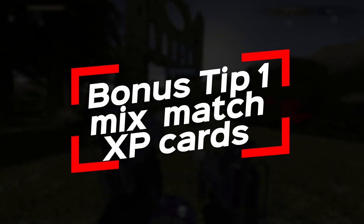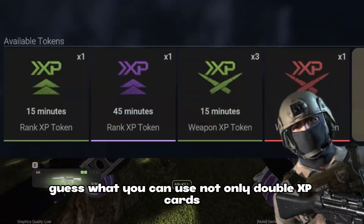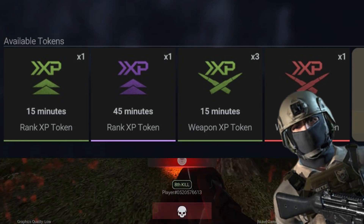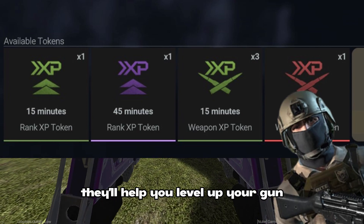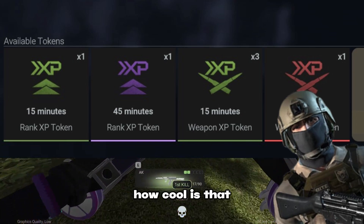Bonus tip 1: mix and match XP cards. You can use not only double XP cards but also other XP cards to level up everything at once. So, don't be afraid to try different types of XP cards — they'll help you level up your gun, battle pass, and player level all together. How cool is that?